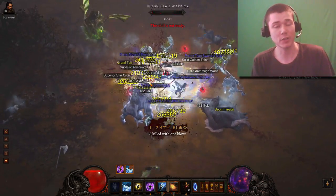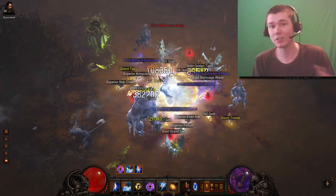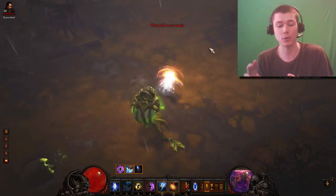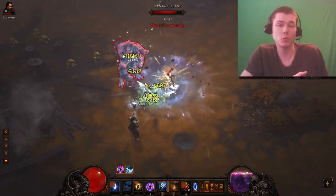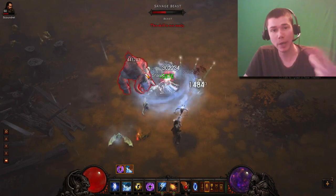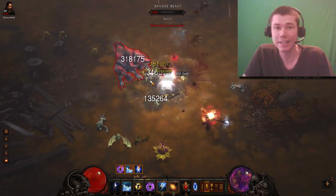I think there's a good chance they're going to get rid of the Critical Mass build in Reaper of Souls. There's no actual information on that — I just think there's a good chance they're going to remove the Critical Mass passive and probably Arcane Power on Crit. Those are just two things that seem easily exploitable. I assume that Arcane Power Regeneration will probably replace Arcane Power on Crit, as we've seen in Paragon 2.0 you can put points into Arcane Power Regeneration, so it seems like that's going to be a new stat.